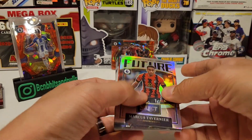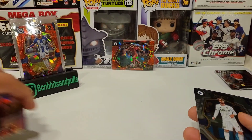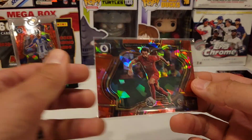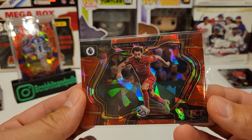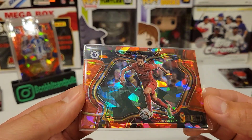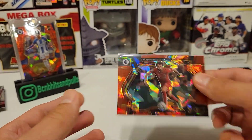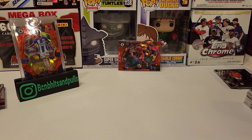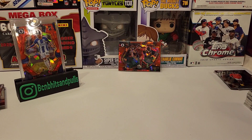Very enjoyable rip — I love Select. If you guys have ripped any of it, let me know how you did. That's gonna do it for this video. I appreciate you guys sticking around. Definitely my favorite card: Mohamed Salah for Liverpool, field level cracked ice — very dope. You can follow me on BCMB Hips and Pools on Instagram, check me out on Mercari, eBay, Twitter. More videos coming up. Hit that like and subscribe — thanks for watching, take care!